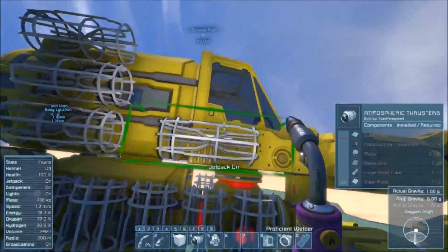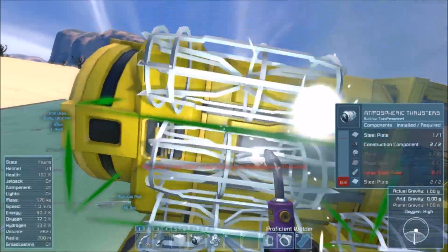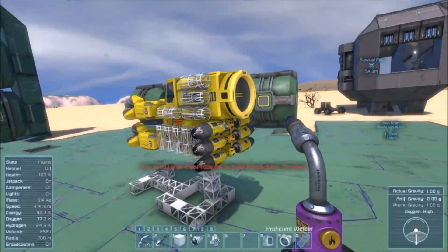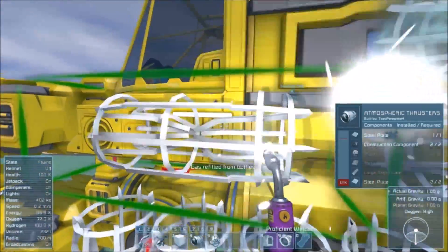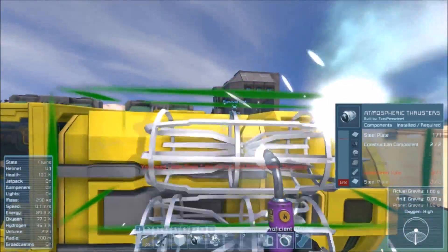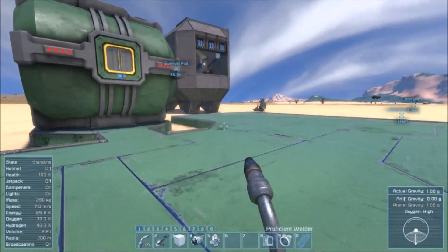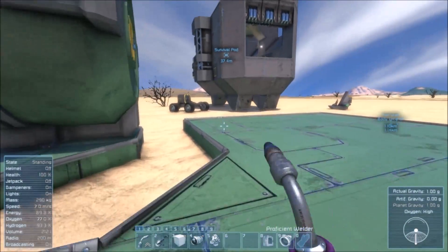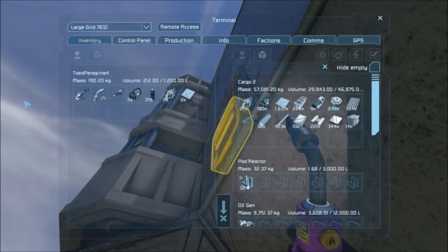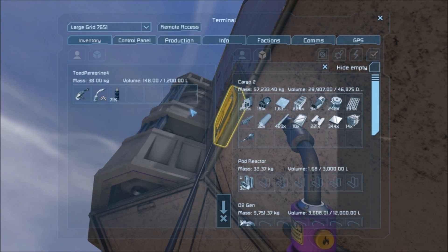We've got a few more things we can load up just so we can dump our inventory and get as much of some of this larger stuff as possible in one trip. I'm curious what the power consumption of this guy is going to be — honestly it shouldn't be too big of a deal considering we can go get uranium in mass now, assuming this guy takes off.